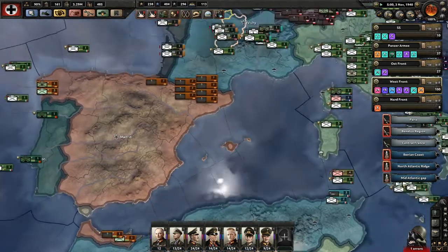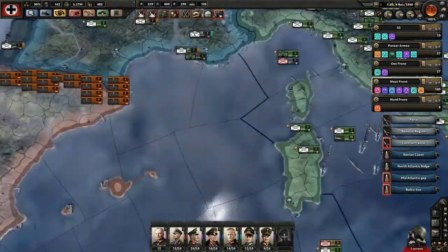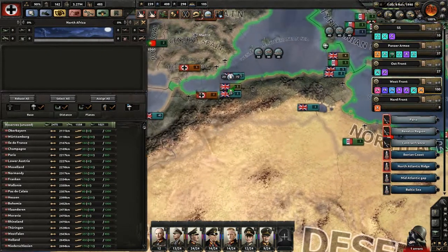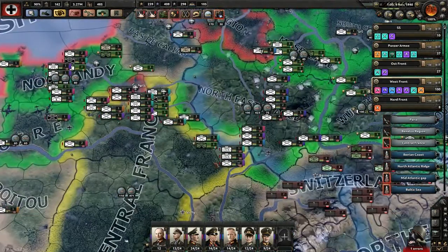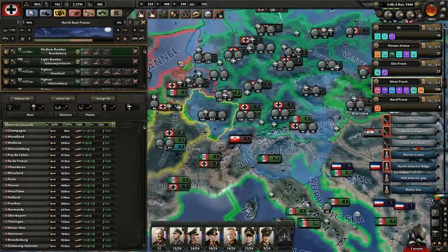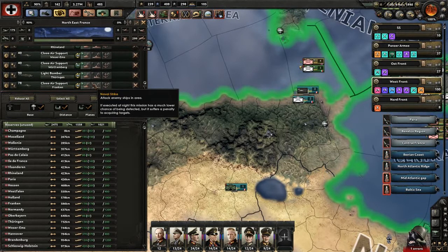Oh, Rudolf Hess goes to Britain. Now let's look at air zones here for a moment - you have these obscenely large air zones. It's all North Africa. I know Black Ice has done a good job up there, but they really sort of need to... well actually, really who needs to fix that is not so much Black Ice but parts of the Iron engine.